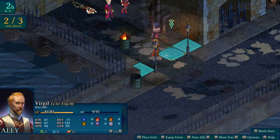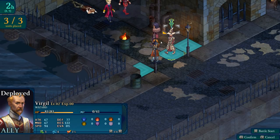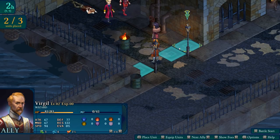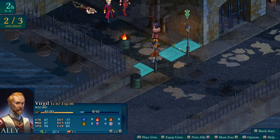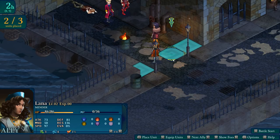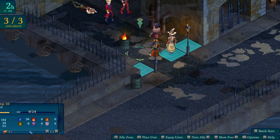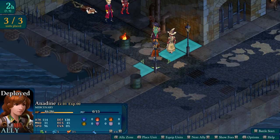We've already got two story characters here, but we can also bring in Virgil the wizard or Lana the mender. We'll throw Virgil the wizard into the open slot, and then it's battle start.